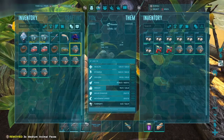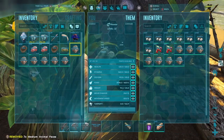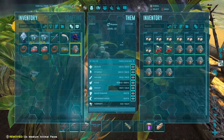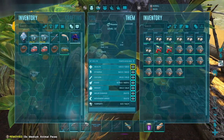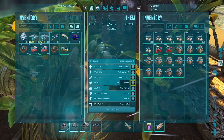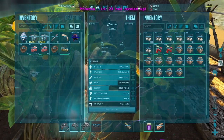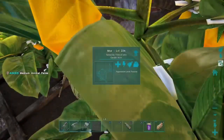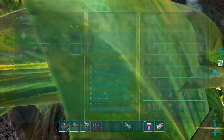What you should level up your Phyomia with is mainly weight and food — food to continue feeding it more stem berries, and weight so it can hold any feces that a dung beetle can't hold and to hold more berries. If your Phyomia is outside, you might want to level it up for some health in case it gets attacked by a dilophosaur, so it can mainly survive the attack.